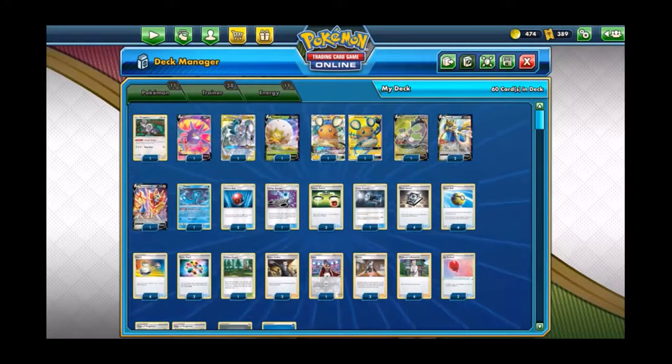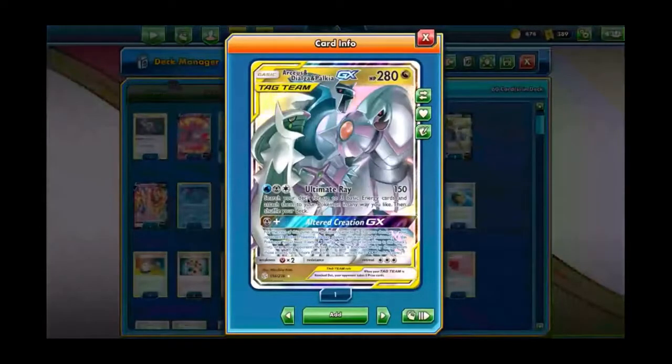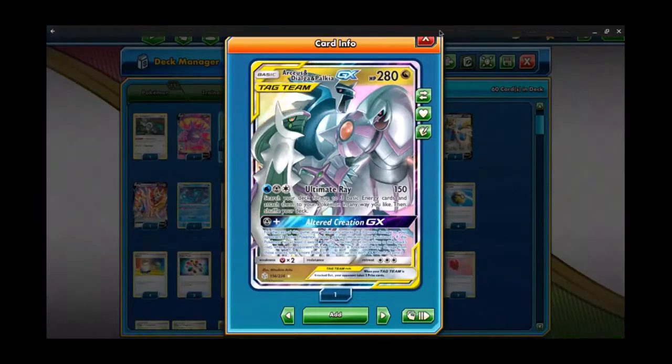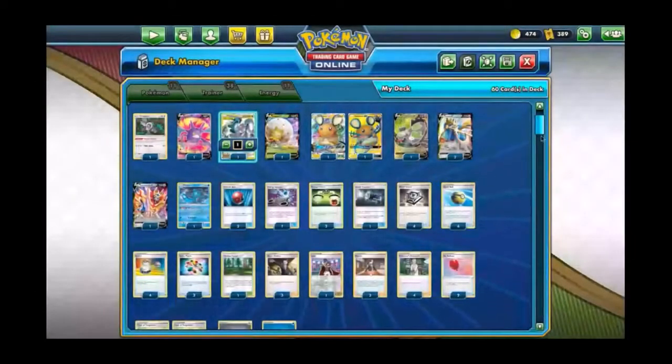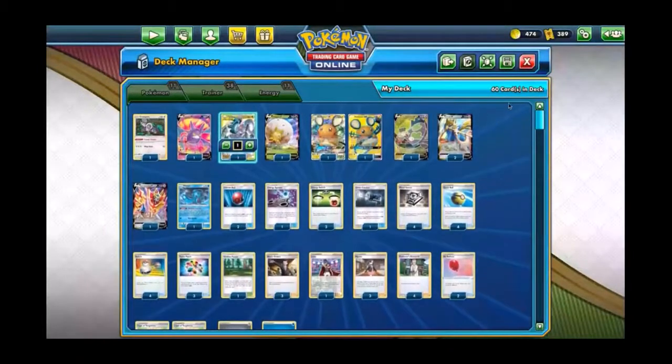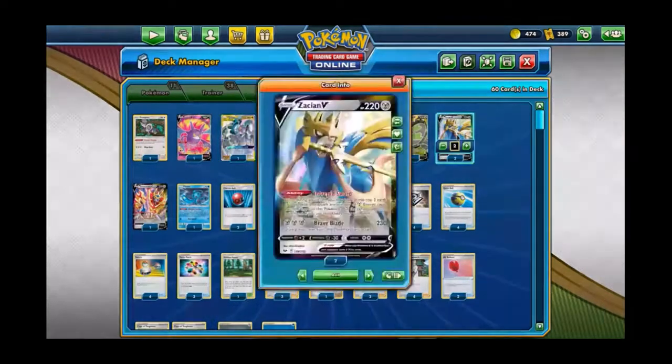This looks like a pretty standard list, except for a couple things — this one is a bit more teched out. If you don't know what ADP Zacian is, first of all it's the most busted deck ever. The idea is you first-turn get Altered Creation out. You need to get a water energy, play two water energy plus a Reinforced and an Energy Spinner, then Metal Saucer energy to a Zacian or Stonjourner or Zamazenta and Area Switch onto ADP.